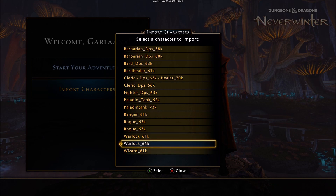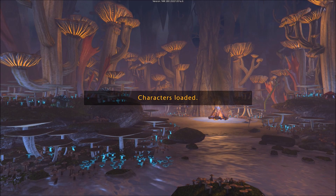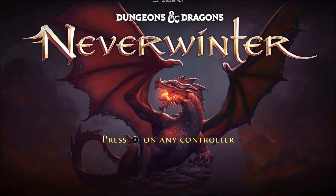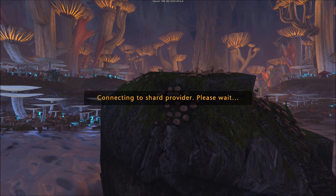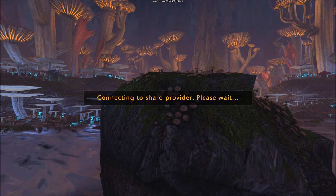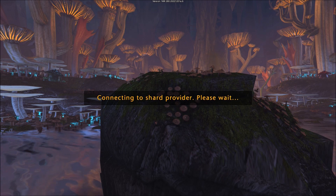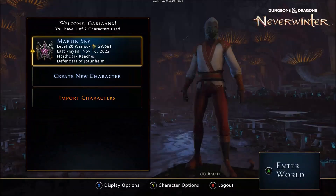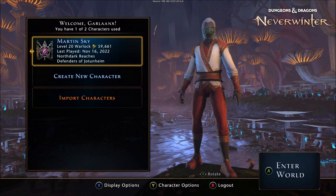We're going to pick the Warlock 65k. Characters loaded — the email said it would log us out and we'd have to log back in. Let's see if this brings up our character. It appears we may not need to log back in after all. The character has a generic name — Martin Sky — and interestingly it's starting in Northdark Reachers instead of Protector's Enclave.